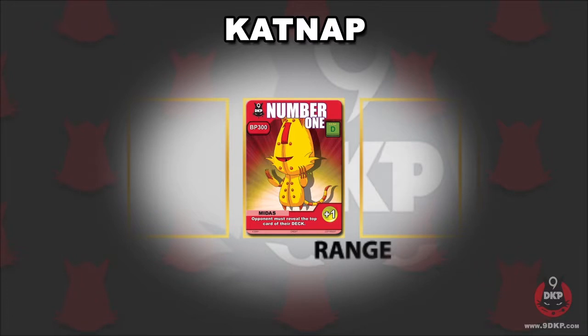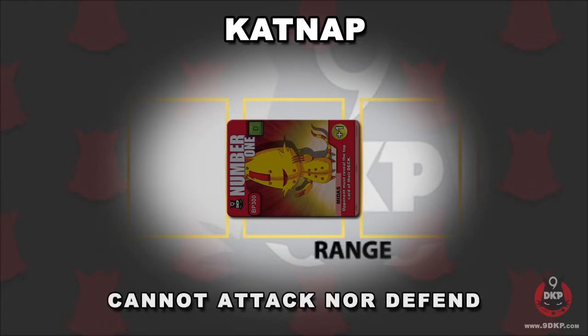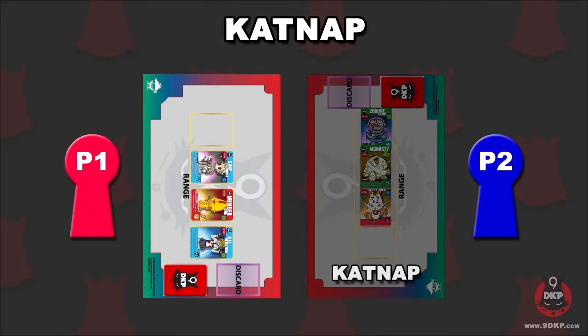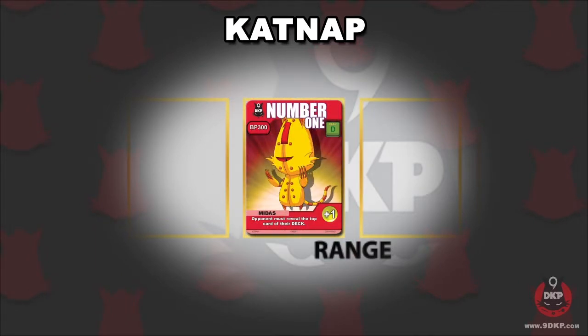Whenever a character card is placed on the range, it will always be positioned sideways and remain inactive. This is known as the catnap state. Cards that are in catnap will not be able to attack nor defend for the player. So if you attack your opponent while their cards are in catnap, you can bypass their characters and hit your opponent directly. Any cards previously in catnap will awake at the beginning of the player's turn, turning upright. Active cards can only perform one action before being sent into catnap again.